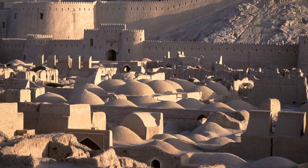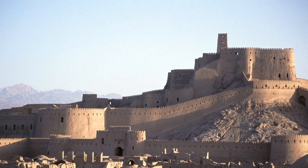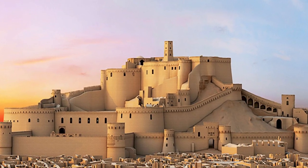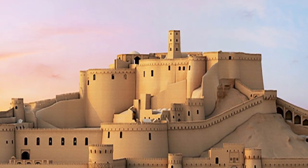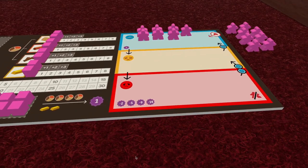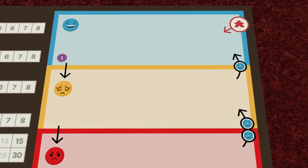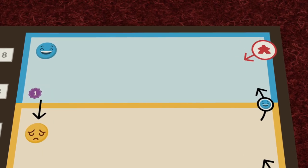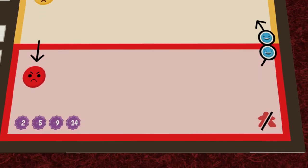The city is split into two zones: the residential zone and the royal zone. The royal zone consists of six different buildings built on top of a hill. The worker placement component of the game is quite unique. Each player has three different types of workers on their board: happy workers, tired workers, and angry workers.